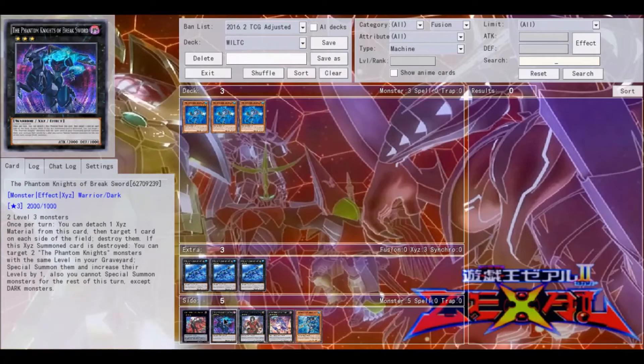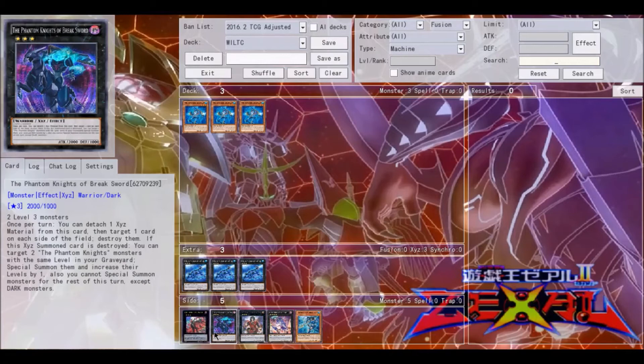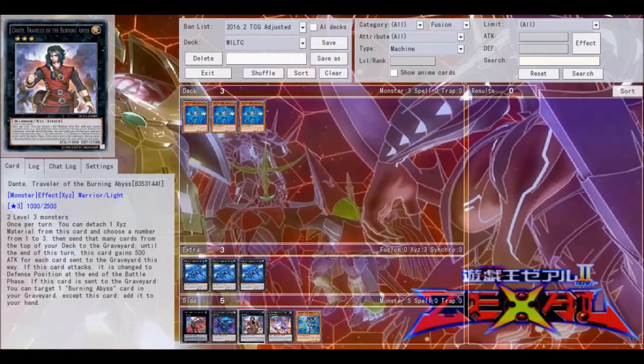It could also be used in Phantom Knights, which is a very rank-three-toolboxy deck. They could definitely use this to pop backrow as well as scales, without having to destroy their own Phantom Knight of Breaksword — which most of the time they are going to try to do, but not always.